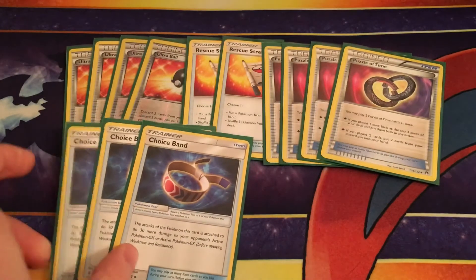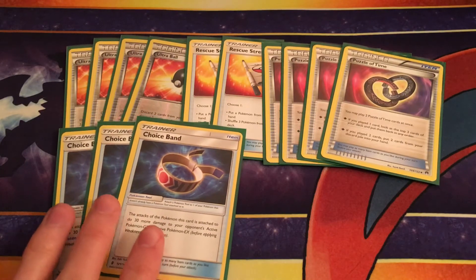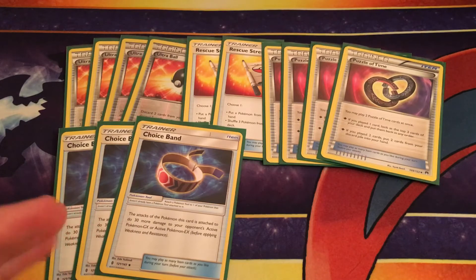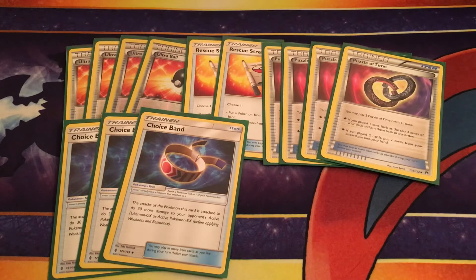We're running three Choice Bands, because we can cycle them around via Puzzle of Time. It's a really solid card in some matchups — for those 210s like Zoroark or Golisopod, or even for reaching 230 against, say, Gardevoir, this definitely puts them all into your KO range.